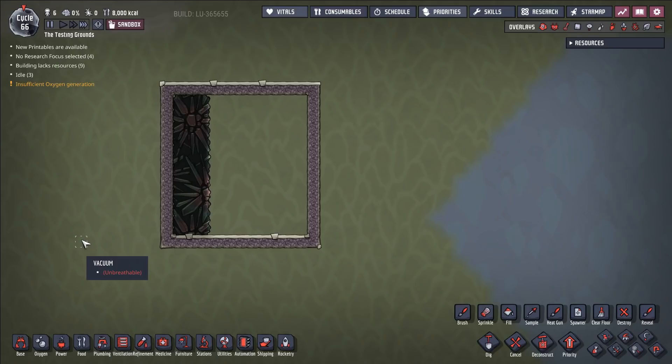but as you saw yesterday we had a pretty rough stream, and part of the reason why is that very recently — in fact just yesterday — the Abysslite bug came back. Clay reverted some changes that they had made because they were causing some problems in other aspects of the game, and unfortunately reverted to a version of the game that had the Abysslite bug.